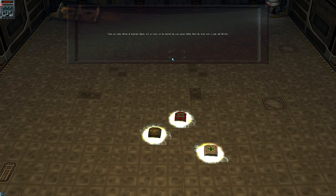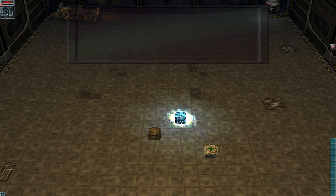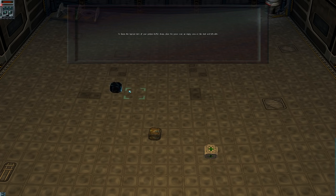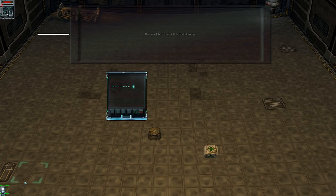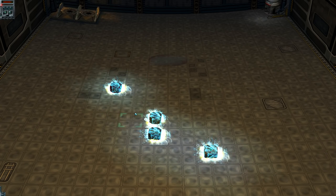These are crates. Almost all inanimate objects, such as crates, can be beamed onto your pattern buffer. Place the cursor over a crate and left-click. To beam the topmost item of your pattern buffer down, place the cursor over an empty area and left-click. This is a test message. Left-click on the green check to confirm you have read the message and delete it. Right-click anywhere to minimize it. Do you wish to move to the next lesson? Yes. Well, that was easy enough.